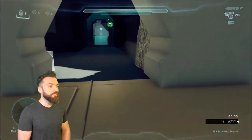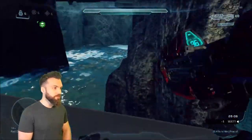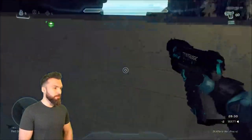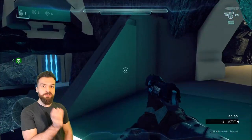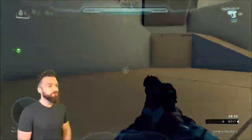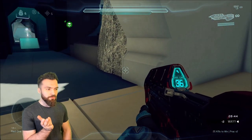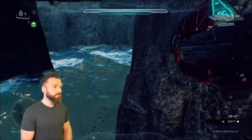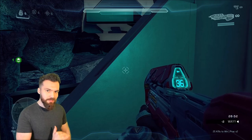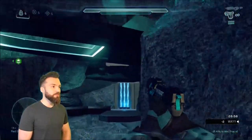You can clamber this ledge and it saves time navigating around here. You can slide, double clamber, and then connect it into a jump. Slide until you feel your body connect with the surface — instead of jumping before you make contact with it. That ensures you hit that fast, low, frame-perfect clamber and immediately get up to the ledge. It's a nice cut-the-corners kind of route out of a slide.